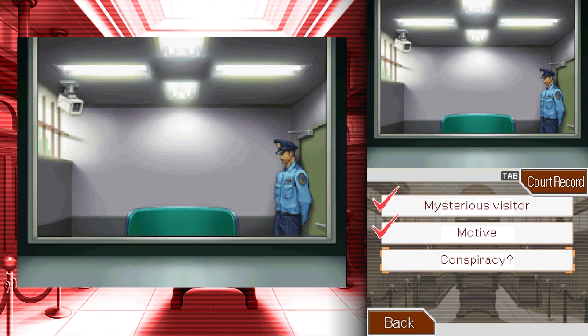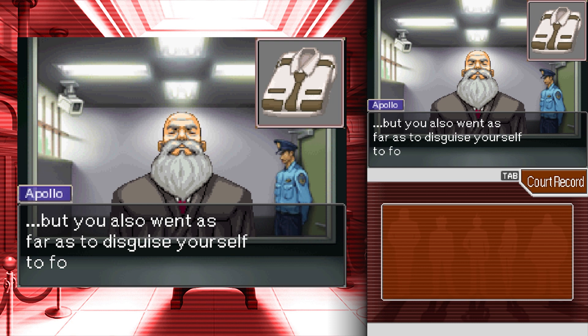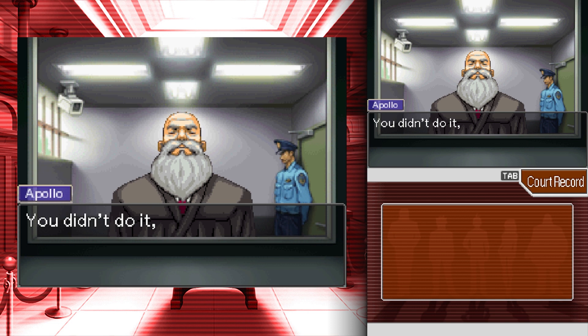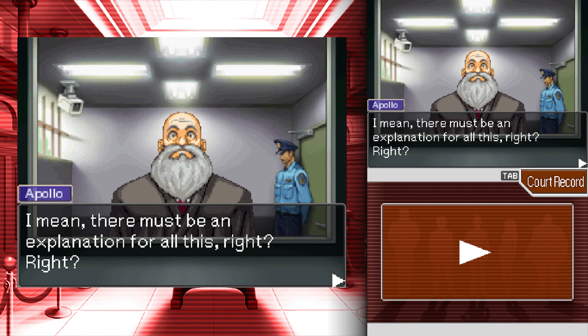They've probably already found out by this point if they ransacked his home and the letter was left around. It's gonna look even worse if we don't bring it up and they do. When investigating the crime scene, we found plenty of evidence incriminating you — not only did you bring the murder weapon, but you also disguised yourself to fool the prison guards. So let me put this straight — you didn't do it, did you?